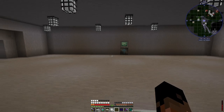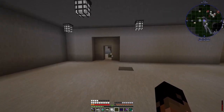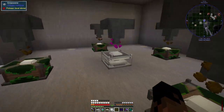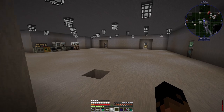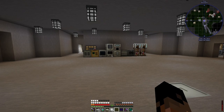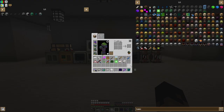Welcome back to episode 21 of Dungeons Dragons and Space Shuttles. Last episode we did the Actually Additions and power setup. I've been working on that a little bit and I'm gonna make a little room over there to automate it better.